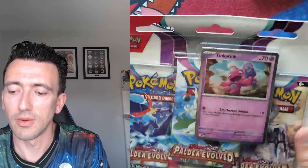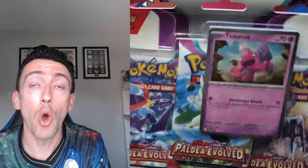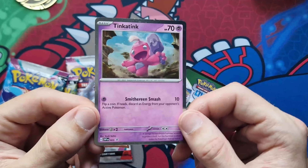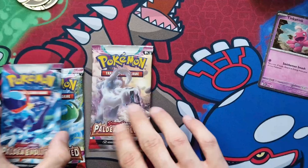Nerds, welcome back. Today we have our second 3-pack blister and it's the turn of Tinker Tink. Obviously last time was the room — it was a bit of a bust — so hopefully when I get into this we can actually pull something that we need. So of course we have our Tinker Tink promo with the Cosmo slash Galaxy foil. Very nice. We've got your code and we've got 3 packs.